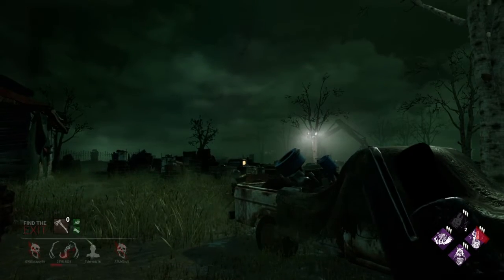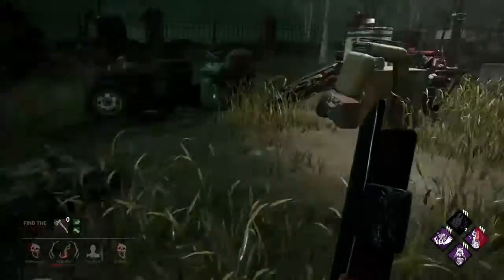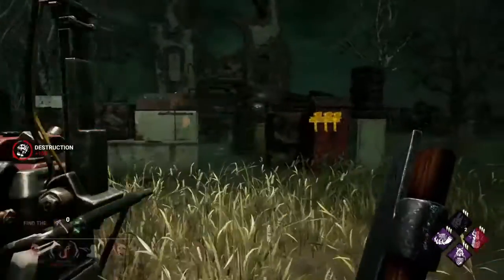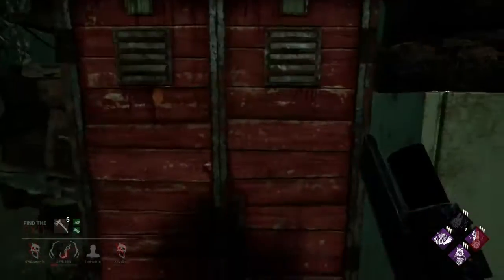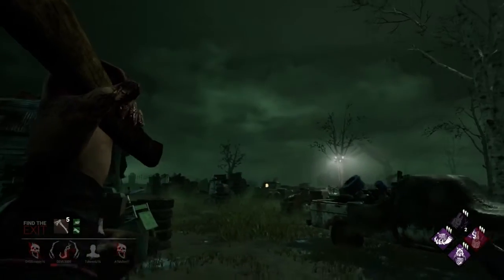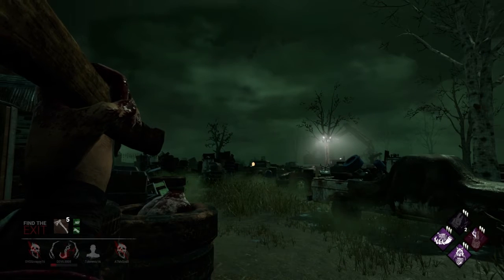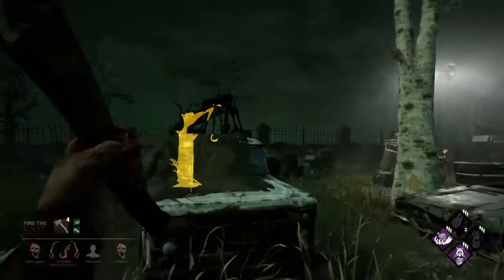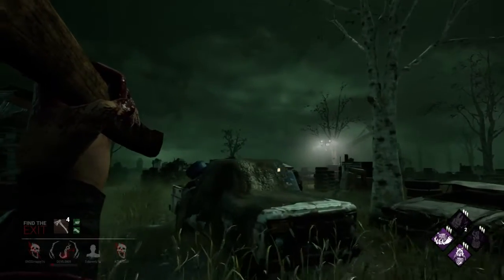For anybody asking in the comments — yes, I'm going to camp this Feng Min. I don't really have a reason not to, seeing as it's the end of the game and there's a door right next to me. I don't have anywhere else to go. If I go across the map and no survivors are on that door, then I'd literally just let this survivor get off the hook for free. So I might as well just give Jane the guaranteed escape and go from there accordingly.